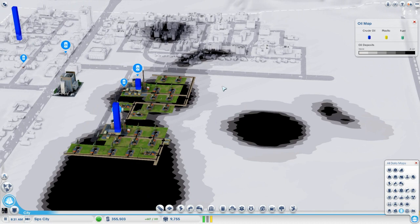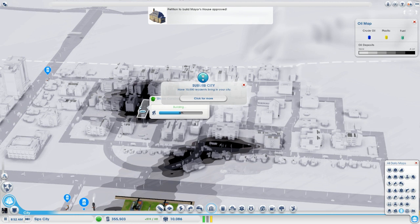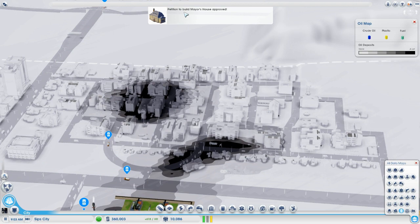A lot of people have been saying, 'Sips, you idiot, you built on top of the oil spots.' Doesn't matter — we can always tear all this down and grab this oil. It's fine. We've got 10,000 inhabitants in SipCity now!